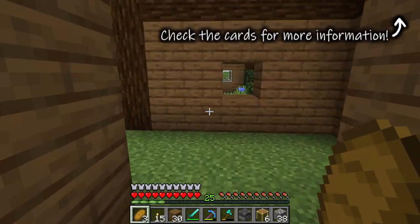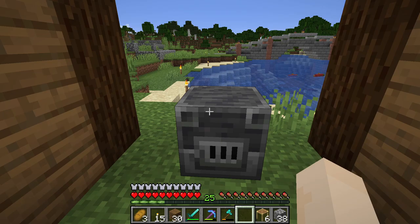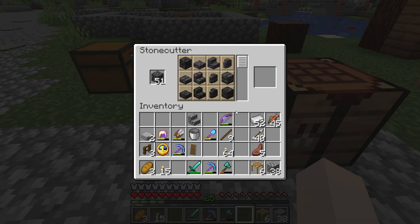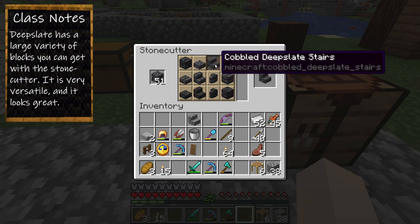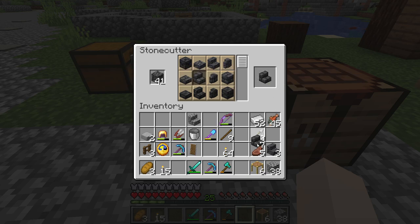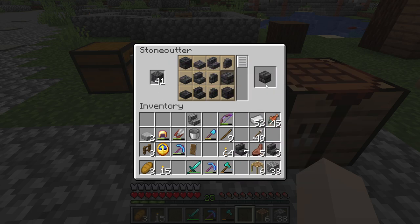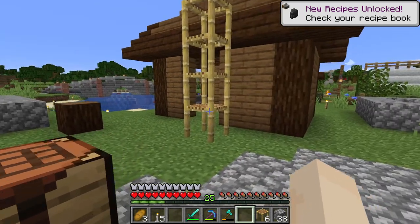We're going to be placing this blast furnace right in the middle, right here. Now we need to make this look good. We want to use a lot of cobbled deep slate, but mostly deep slate bricks. Let's make three cobbled deep slate stairs and seven deep slate brick stairs. We'll split the blocks — about 30 deep slate brick for the majority, and the rest cobbled deep slate, which will be used mainly for texturing.